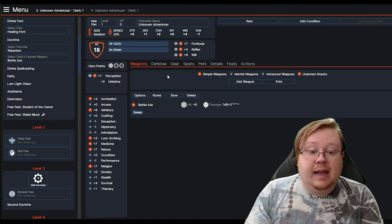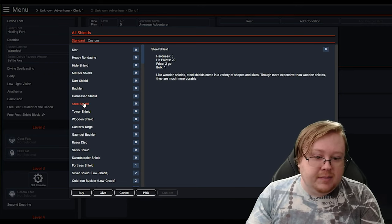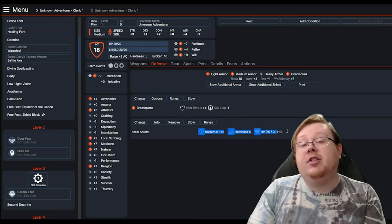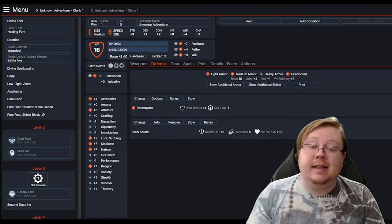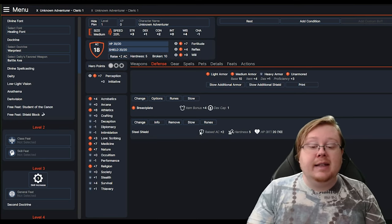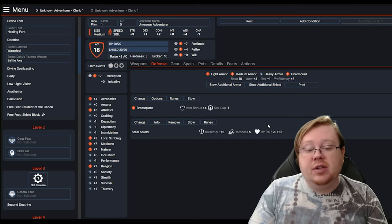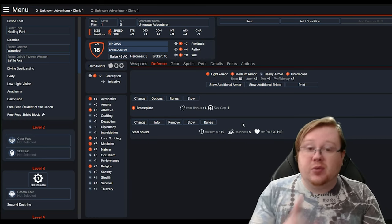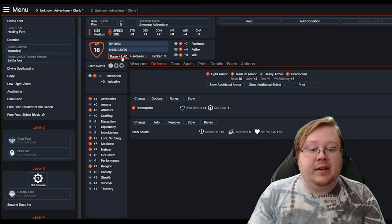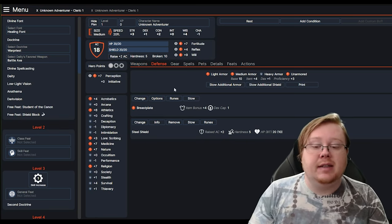If you want to add a shield to your defenses, you can do so — we'll buy a steel shield. Even though we have a shield, it's not added directly to our AC. In Pathfinder 2nd Edition, shields do not give an automatic increase to your AC. Instead, you need to use the Raise Shield action, in which case you'll get a circumstance bonus to your AC. You need to use one action to raise your shield, which gives you a +2 — making our AC 20. You can hit raise for that +2, which lasts until the beginning of your next turn, and then you can unselect it.